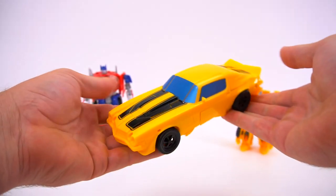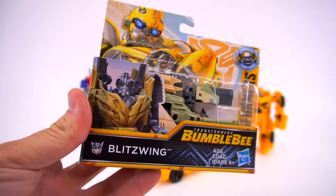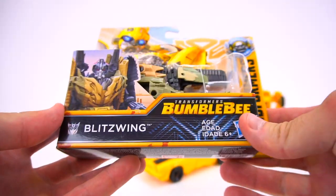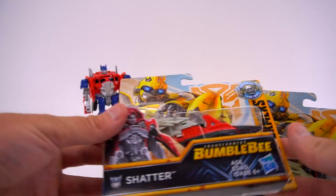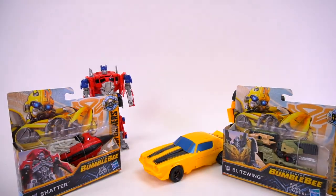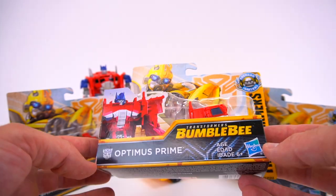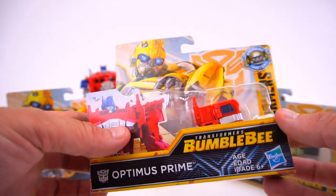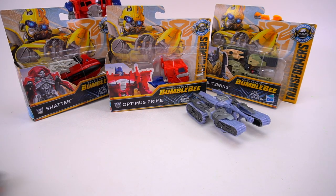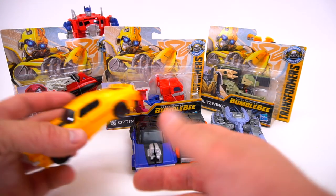Right into a Camaro, just like that. And then what I wanted to show you today is the Power Series, and this is Wave Two. So here is Blitzwing, we've got Blitzwing from the Power Series, we've got Shatter from the Power Series Wave Two, and then we have a brand new Optimus Prime — new mold — from Wave Two of the Power Series. If you don't remember who was in Wave One, we had Megatron, Hot Rod, Drop Kick, and of course Bumblebee.